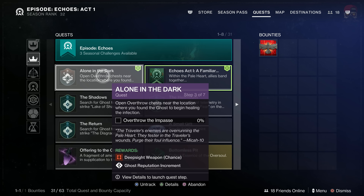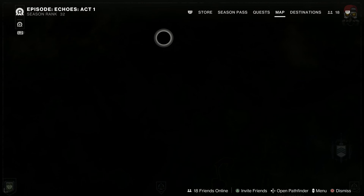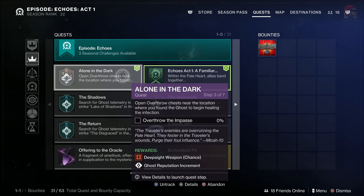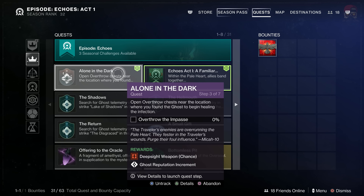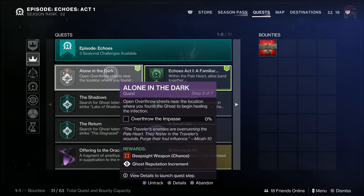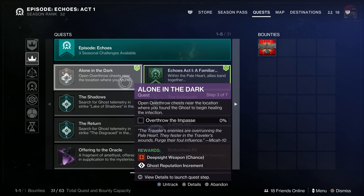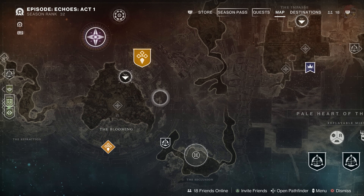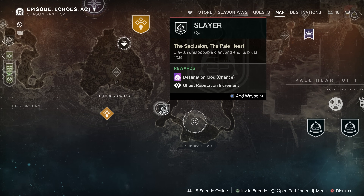Once the overthrow meter is full, it's going to ask you to do a kind of a quest, and you're going to be able to go into these cysts. That's how you unlock the cysts — by doing the Alone in the Dark quest. You're going to have to do multiple of these. At first they're going to give you three different weapons, and eventually it's just going to give you a random weapon to choose from with a chance at deep sight weapons. On the map, you can see that I've unlocked some of these cysts.